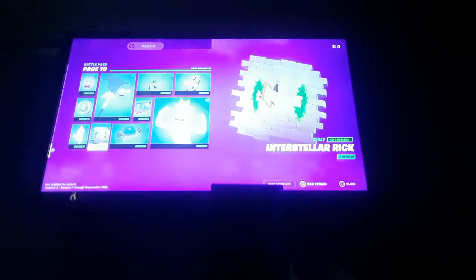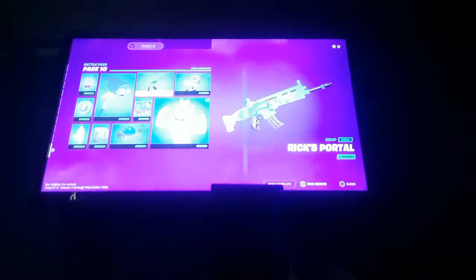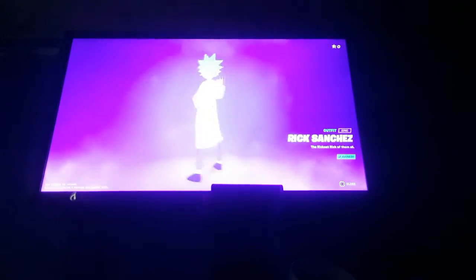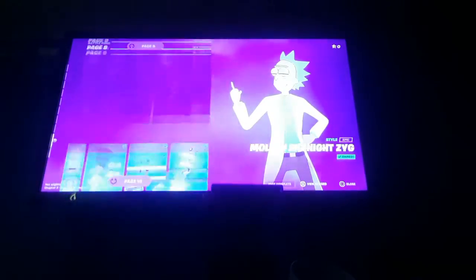I won't be showing you guys all of it — I'll be showing you a teaser of it. You guys can get it once you get the battle pass. Use code Ham to support me. We got a spray, Wick's UFO Cruiser, Wick's Portal, and a Butter Robot.